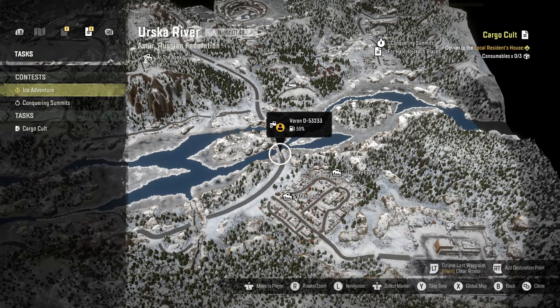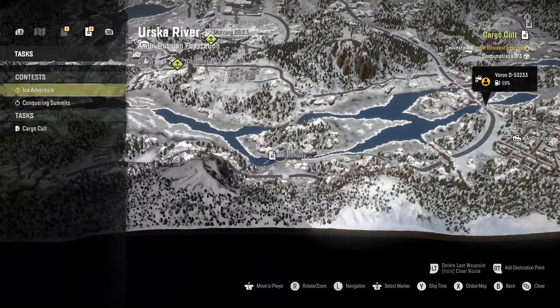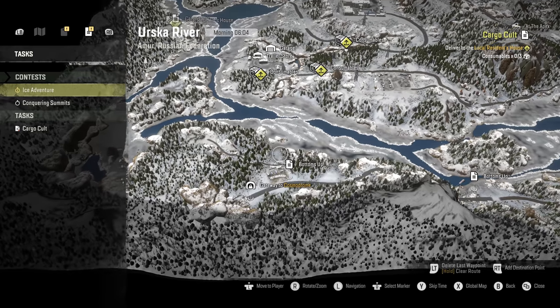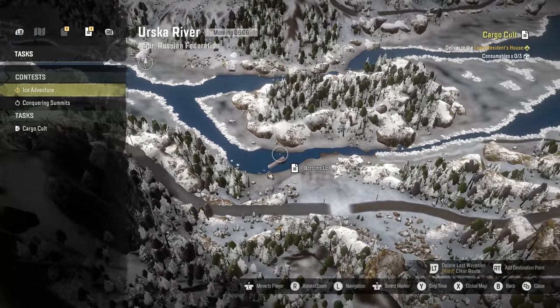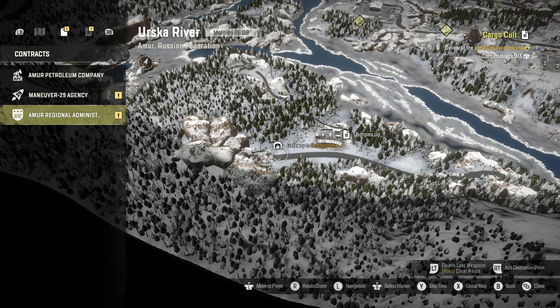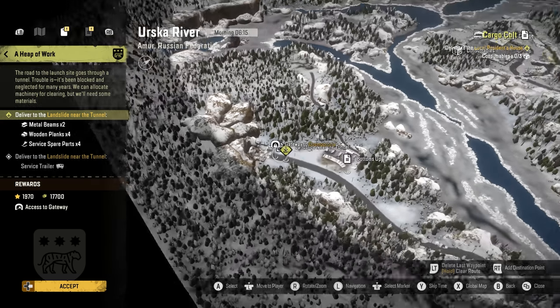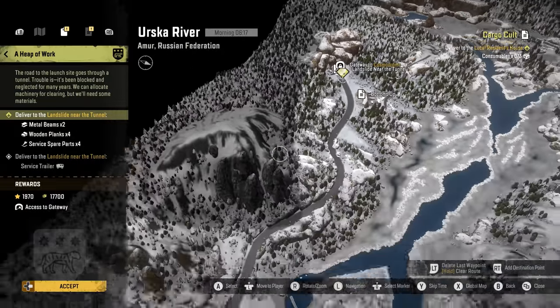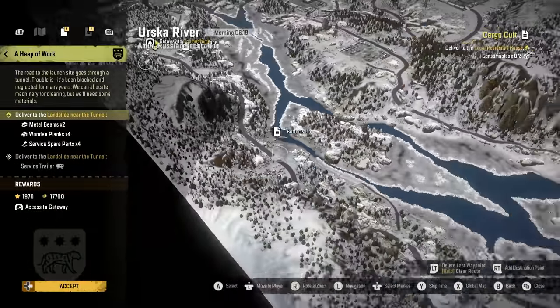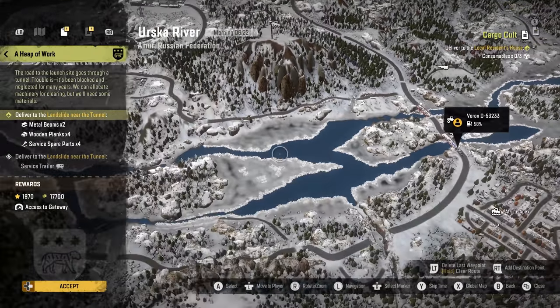I'm so happy. I'll skip time so we can actually see what's going on. So for example missions at the Apex, unlucky expedition — those can be done. There's also a 'Bottoms Up' mission, no idea what that's about. And this is the cosmo drone — it's currently locked. Yeah, a heap of work — that is a lot of work. I think it's a big landslide. It's not in the best shape. There's a service trailer here that has to be done at the end. That's going to be a big job.